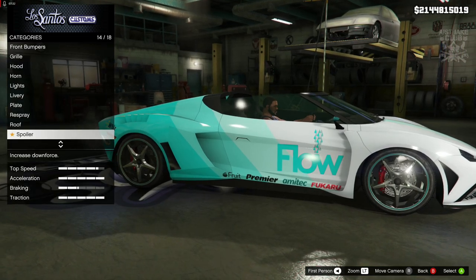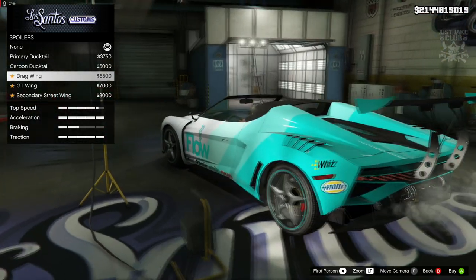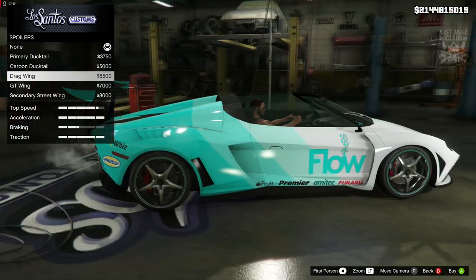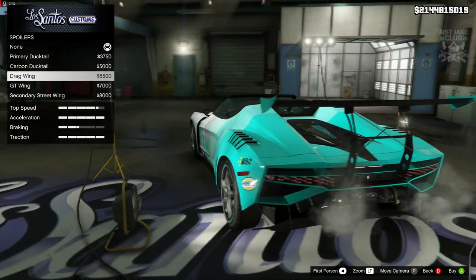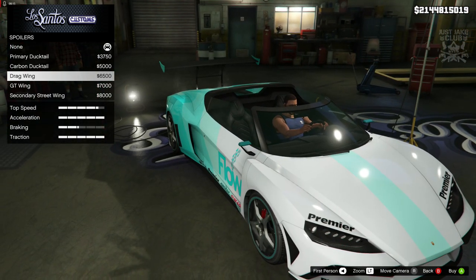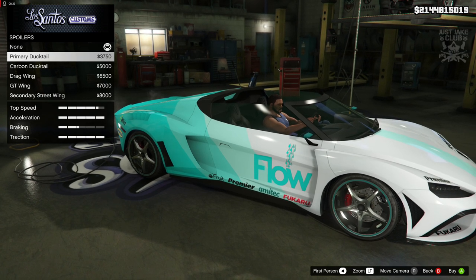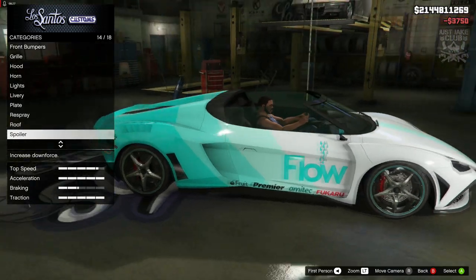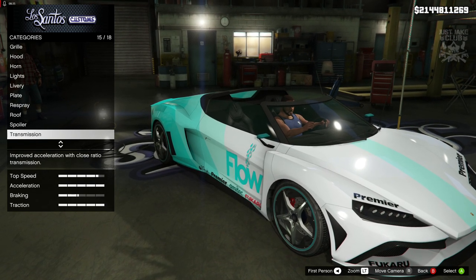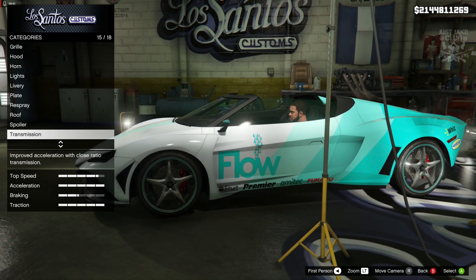Then we've got the roof — we can put a carbon roof on it, but personally I think it looks better without, so we're keeping the roof off. For spoilers we can get the Ductail, a carbon version, big drag wings, the GT wing, and a secondary street wing. The drag wing is a little bit crazy — I kind of want to go nuts but the drag wing does look a little funky on a supercar. I'm going to fight the urge and grab the Ductail spoiler because it looks a bit nicer and cleaner, and tidies the car up especially with that livery.